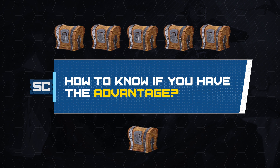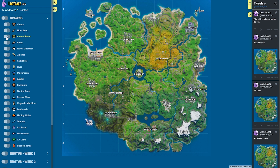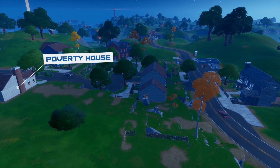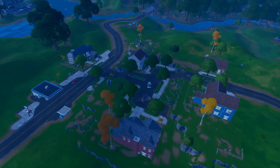Watch where your opponents land and try to figure out how many chests they can loot before you fight. You can check lootleg.info for a full breakdown of the map and chest and floor locations. For example at Salty Springs, the white house has three chests and six possible floor spawns. In contrast, if an opponent lands at the poverty house, there's only one chest for them to loot — so the player landing at the white house will likely have the advantage.